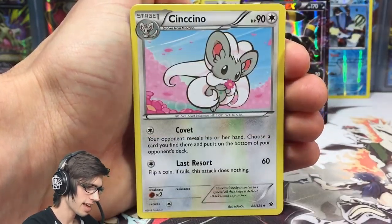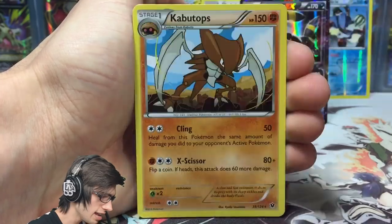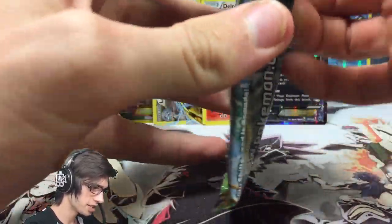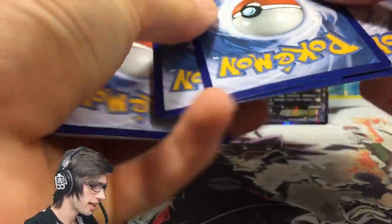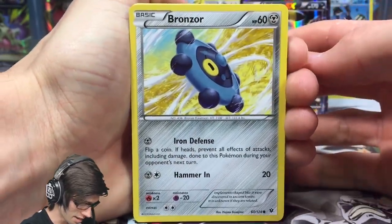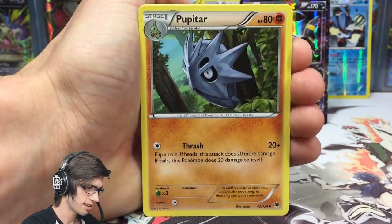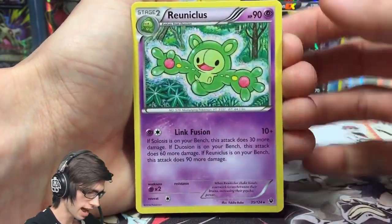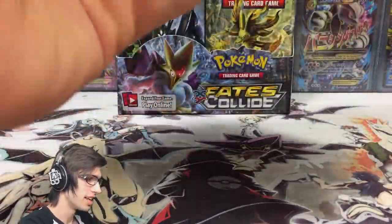Pack eight gives us Meowth, Minccino, Double Colorless Energy, Dome Fossil Kabuto, a reverse Darling which is a common with Find a Friend, and a Kabutops regular rare with 150 HP, Cling, and X Scissor. The final pack fittingly has a Lugia Break pack art — we started with a Lugia Break pack and we're finishing on one too. Pack nine: Jigglypuff, Meowth, Binacle, Energy Reset, Pupitar, Shauna, and an Exploud reverse rare. The rare is a Reuniclus regular rare — we couldn't end as strong as we started, but that's okay.